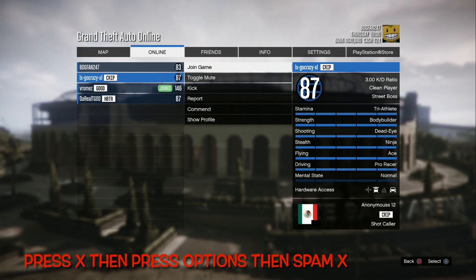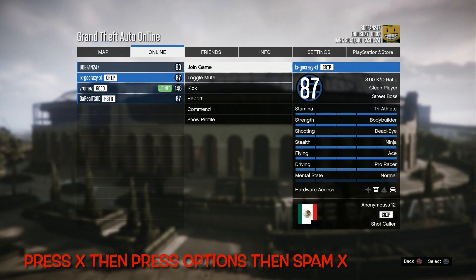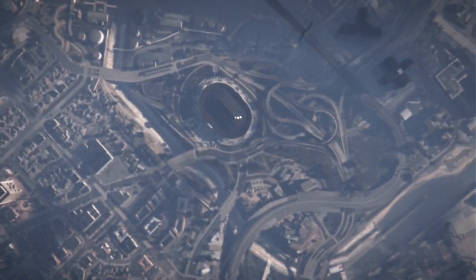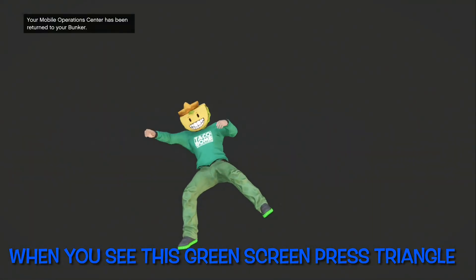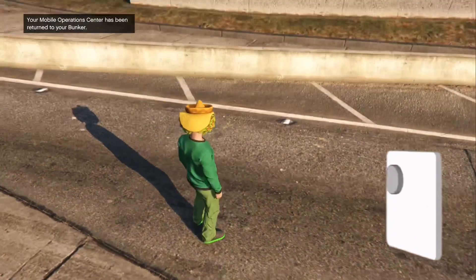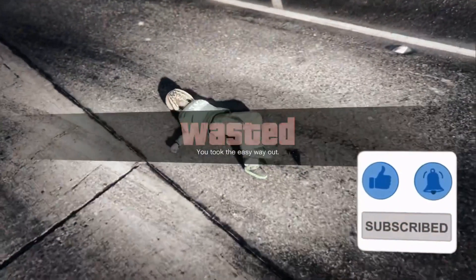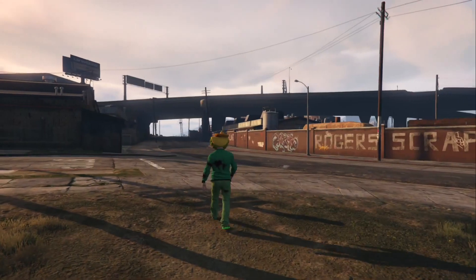Basically what you want to do is press X, then options, and then spam X — but it's all about timing, so just make sure you hit the timing right. I literally mean press X and then press options about a second apart. Just keep spamming X and you should come back and see a green screen like that. Press triangle and you should be falling down — land on the ground with no mini map, then all you gotta do is kill yourself. If you see a mini map or get frozen, that means it was a failed attempt and you gotta do it again.